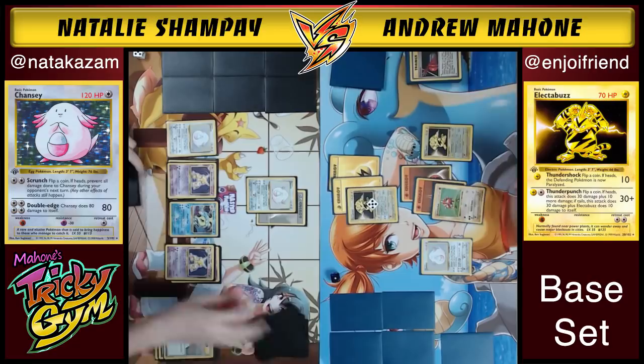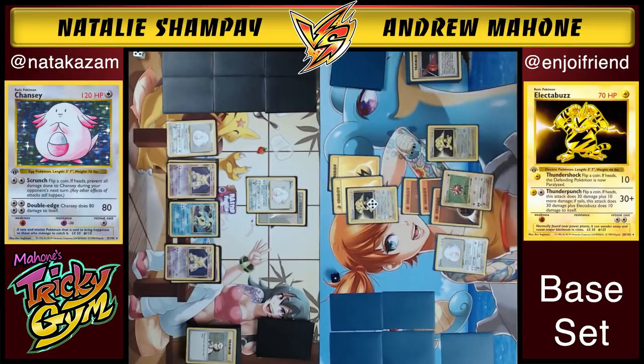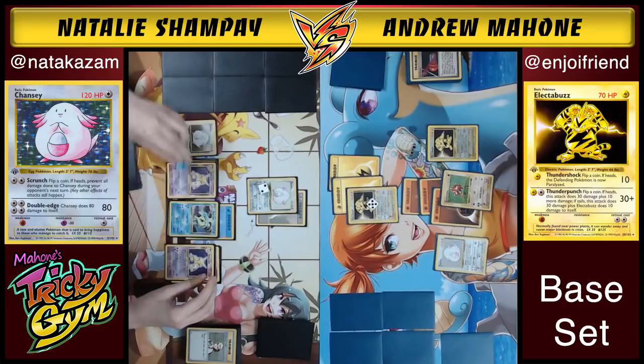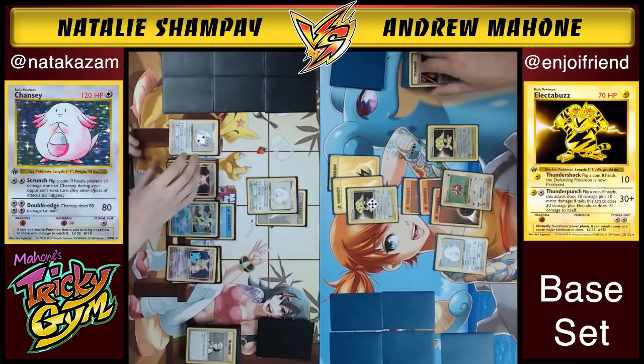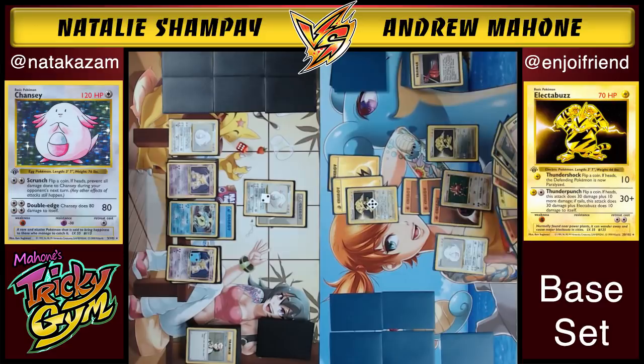Andrew needs to get attackers loaded up and swing for the fences to take his last five prizes. He Thunder Punches — Heads! 40 damage. It looks like Natalie didn't get an energy attachment last turn but now the water comes down and she attaches a DCE. She'll just scrunch and scrunch and scrunch. She knows Andrew has blown almost all his resources — Plus Powers are pretty much out of the picture, most energy removals are out. And there's a Heads on Scrunch.